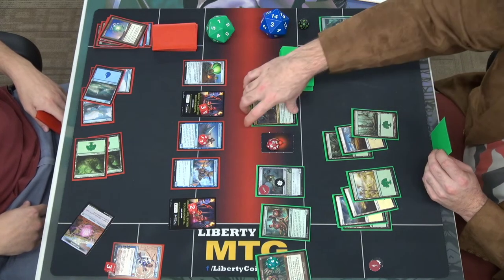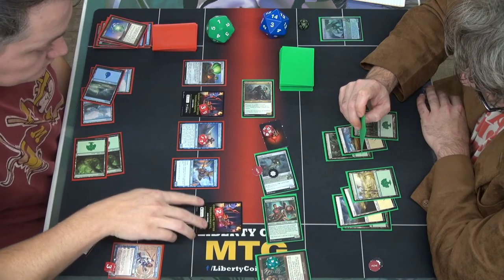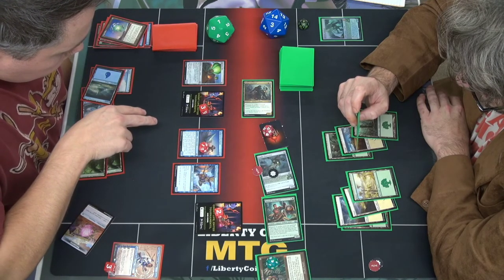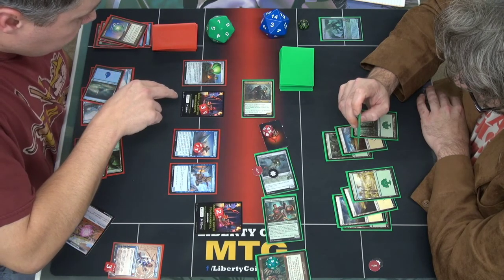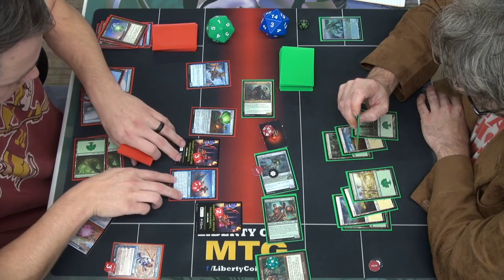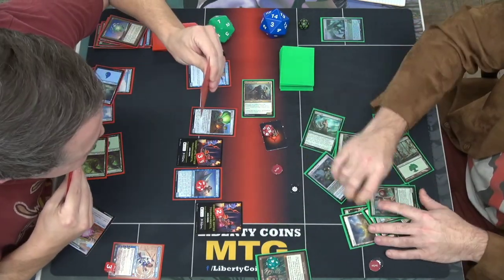Land. Swing team. I don't think anybody has trample, right? No. It's a one-two, one-two, two-two, and a two-three or two-four. I'll block with him — actually, maybe I wanted to double block. Still a one-one, right? Team fifteen. This bad boy. Double block that one — okay, before combat damage I am going to give this trample.